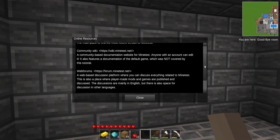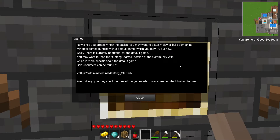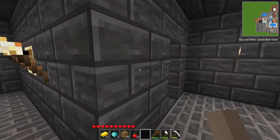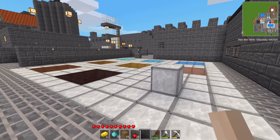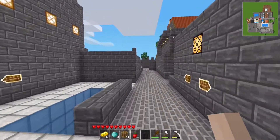Online resources: they have a website, a wiki, a forum, and they even have an IRC — internet relay chat — for everything related to MineTest. Now that you probably know the basics, you may want to actually play or build something. MineTest comes with a default game which you may try out now — there's currently no tutorial for the default game. We'll read the getting started section of the wiki, which is more specific about the default game called MineTest Game — which is what we'll be doing next time on StealCat plays MineTest.